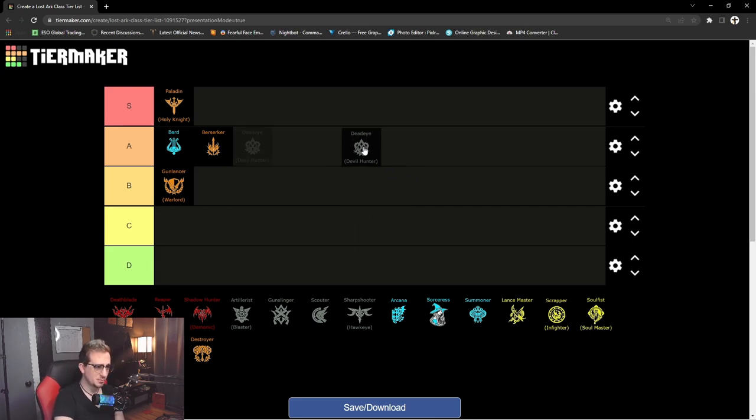Next we have the Deadeye, or Devil Hunter. This really isn't a meta class — I did grind one up and I can see why. It doesn't do a lot of damage from range and it's just a subpar class that needs some buffs. The kit is pretty easy and simple to understand — you just sit back and do damage. Viability in PvE is okay but there are better ranged damage dealers like the Sorceress. In PvP, unless you have a really good team, you'll get trained on. I'm putting Deadeye in C tier.